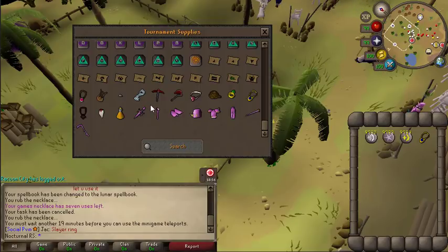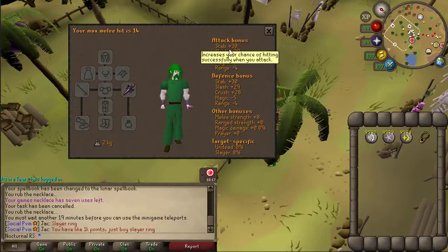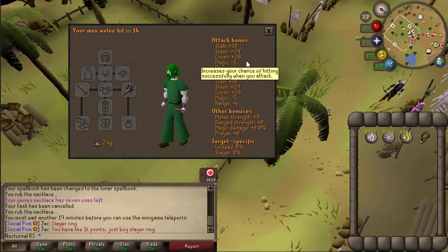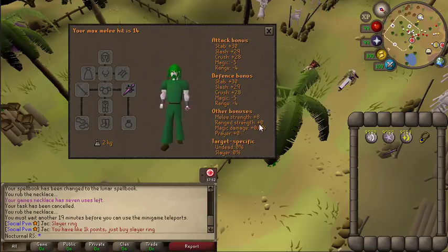Today they updated the Raids 2 beta loot — specifically the Defender and the Grazi Rapier. The Defender now has 30 Stab Attack, 29 Slash Attack, and 28 Crush Attack, still with 8 Strength Bonus. They increased the Attack Bonus by a little bit but kept the Strength the same.